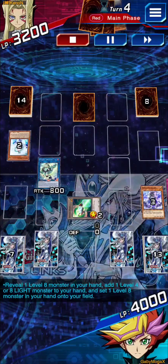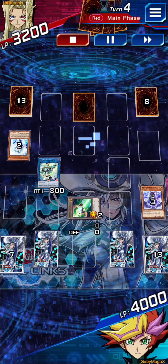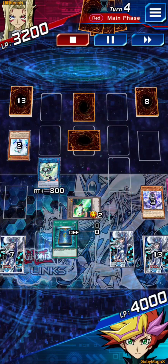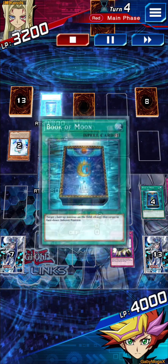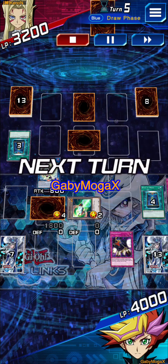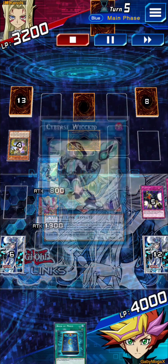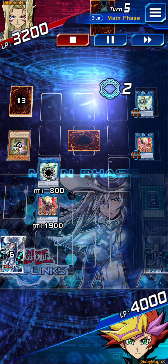Now he can search whatever he wants with the skill. I don't know why he went for the Level 4 when there's a lot of backrow — it's kind of iffy. Just go straight to the Level 8 that re-summons two things. We do our play, he books it. That's not how Book works with Crackdown, so we're just going to go into Phoenix, pop the backrow and draw a card.